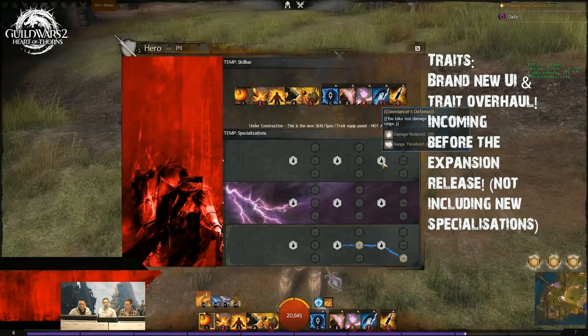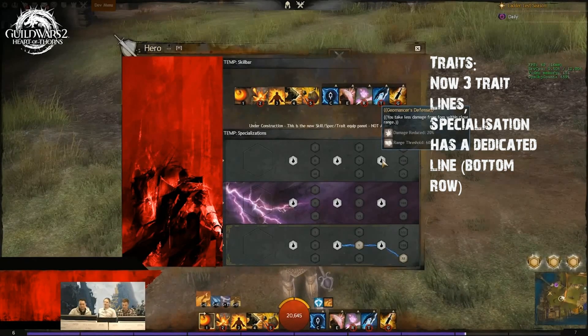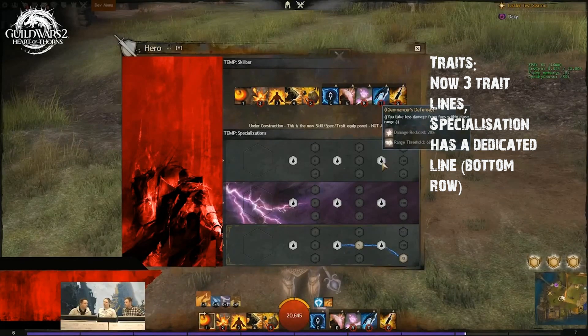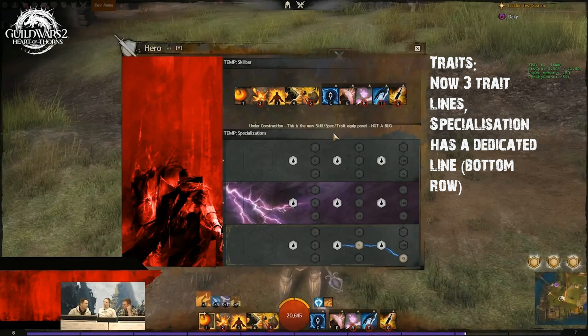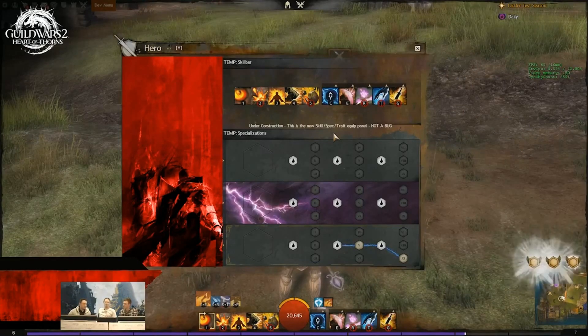Basically, there's some new stuff happening and hopefully on your screen now you will see the new idea of what they're bringing in. That's going to be the three trait lines instead of the five, or even six when you get those elite specializations. You have three lines to choose from — you have these little arrows on the side which you access and then pick that trait line.